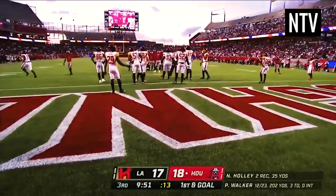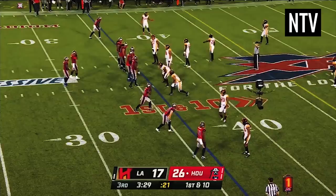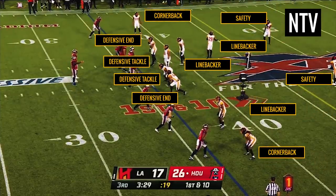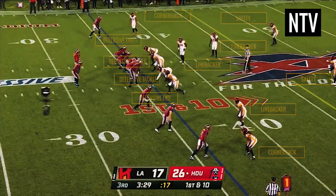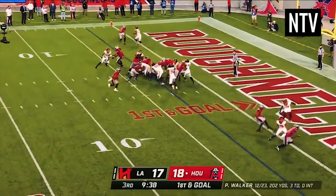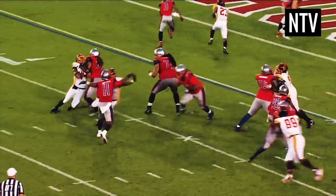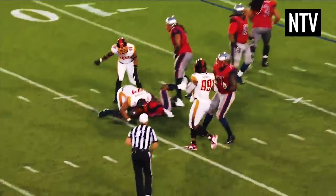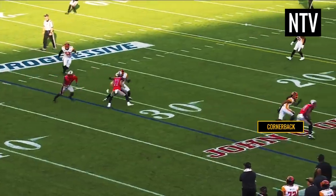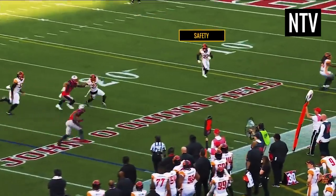The Defense comes on the field when the other team has the ball. The defensive line is responsible for moving past the offensive line. The linebackers stop running backs and attack the quarterback. The cornerbacks try to stop the wide receivers, and the safeties try to stop passes up the middle of the field.